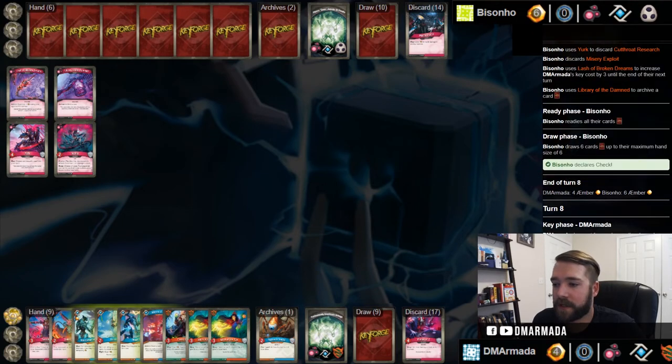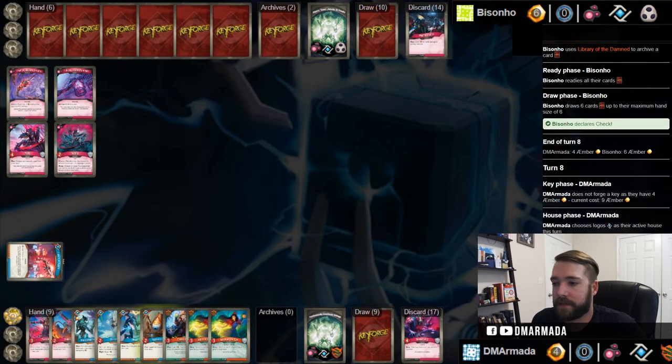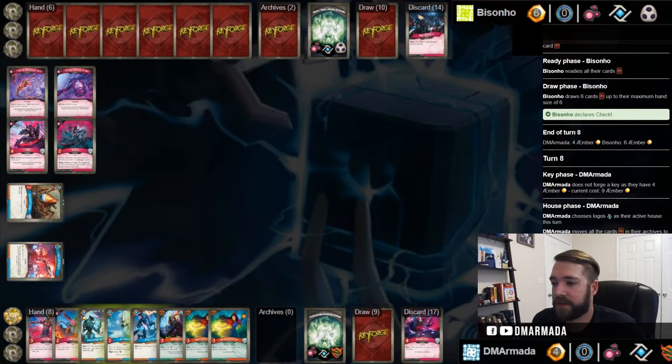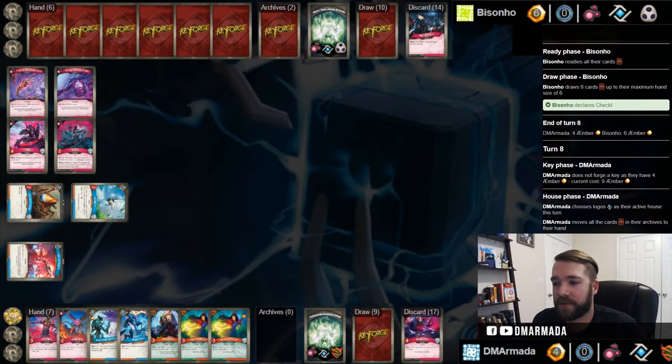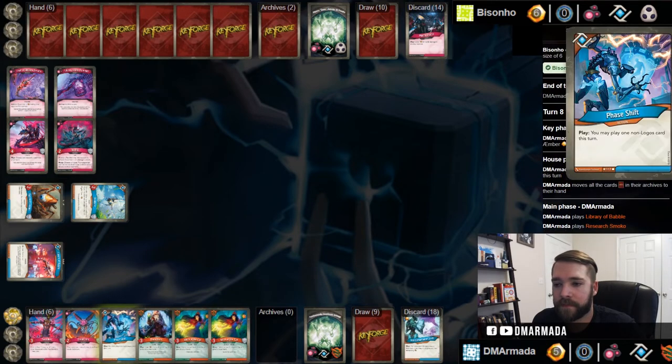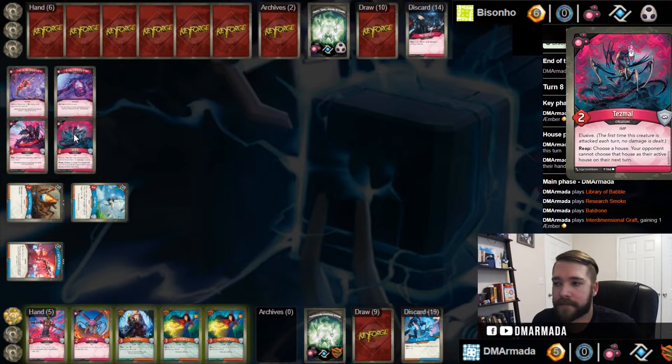Play this down, play this down. It's unfortunate that we cannot do this with a Hunting Witch in hand so that we could Phase Shift it out - we can't do it with Library Access either. We have to give up the Phase Shift which you can use for key cheats, which is kind of a bummer. The ability lets your opponent choose a house they cannot choose as their active house and I can't do anything about it, which is the problem.